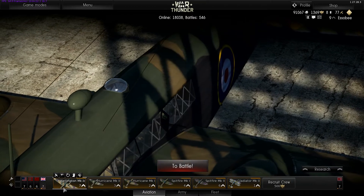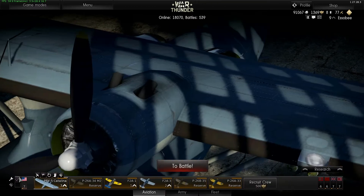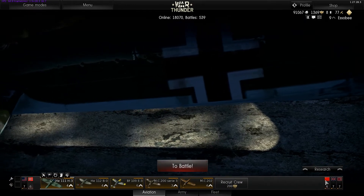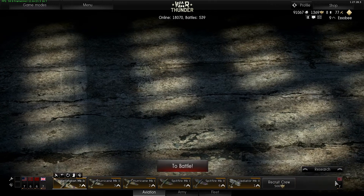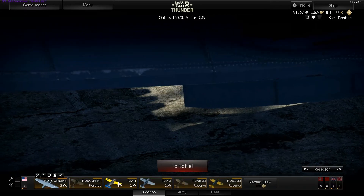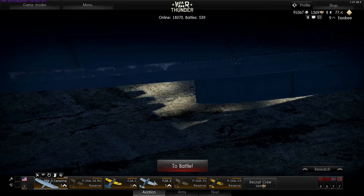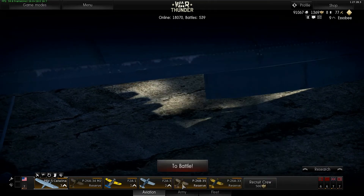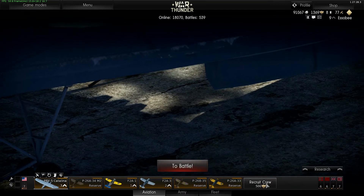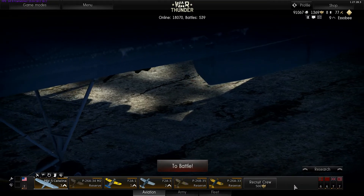If you don't want to pay the repair cost, if you uncheck automatic repair, it's going to take three hours and 22 minutes — that's including the bonuses from your crew. Down here are the different armies you can switch between using the little ribbons. You'll start off with three slots, then the next slot will cost 10,000 Lions, then 50,000 Lions, then 200 Eagles and 500 Eagles.